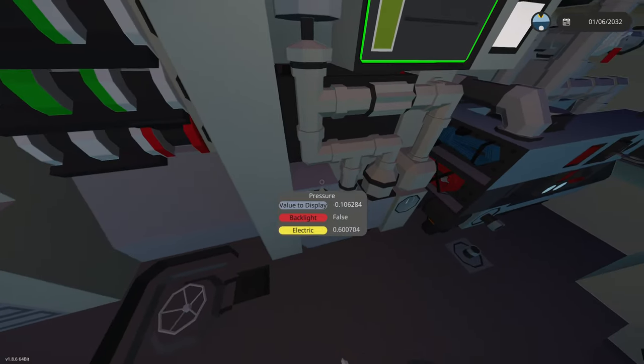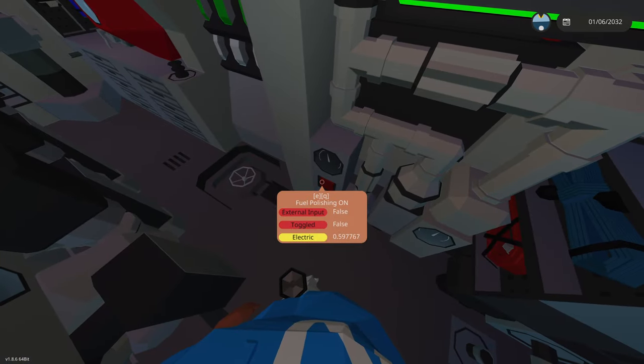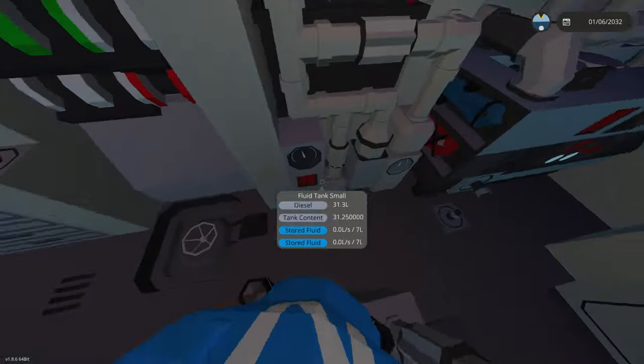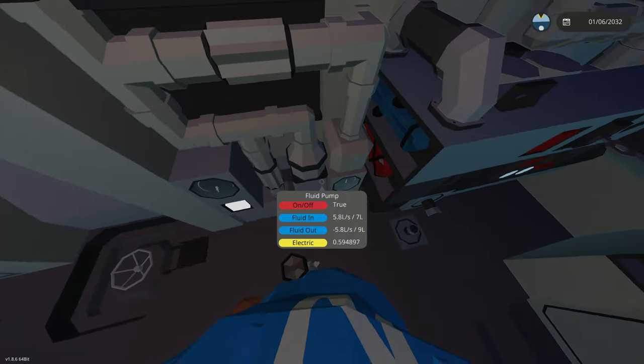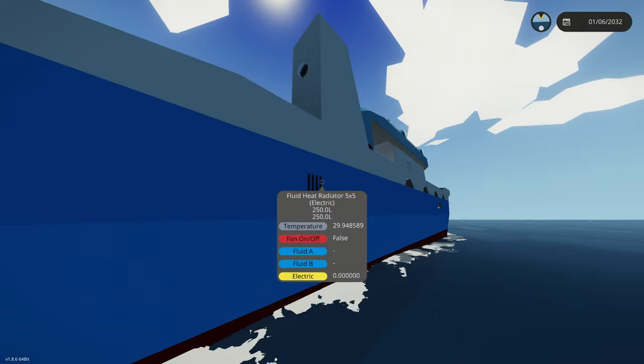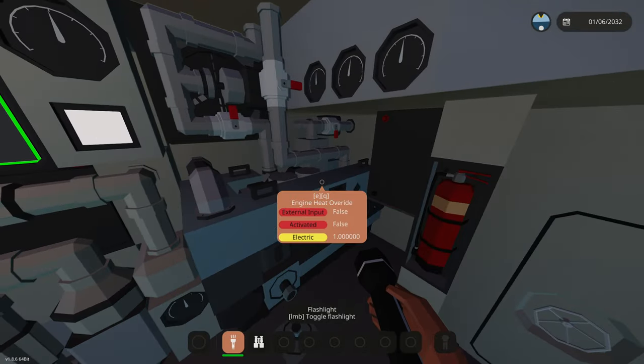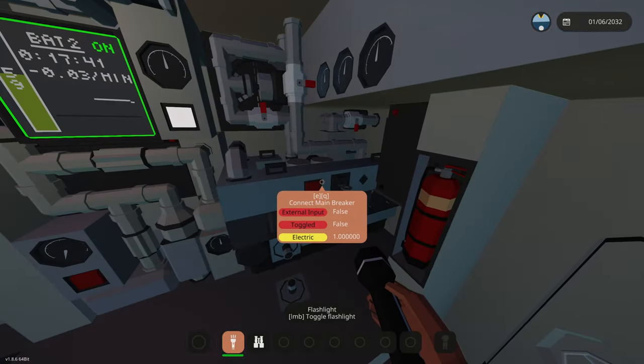Right here we have our fuel polishing system. This is useful if there's water actually in our fuel tank — this will take water out of the fuel tank. If we turn this on it'll tell us our fuel pressure and then our contaminated fuel, which will go in this tank and it'll actually pump it out of the boat through that fluid port right there. So this is a working fuel polishing system.